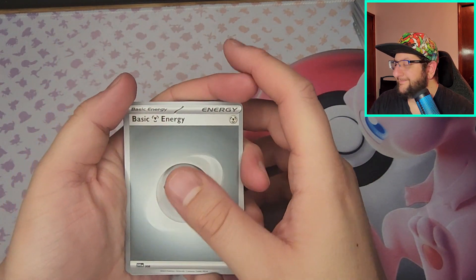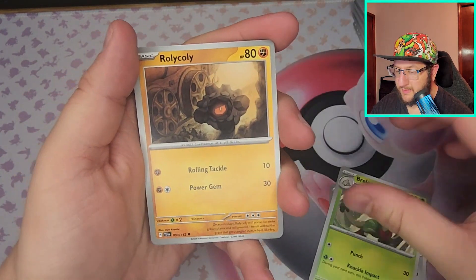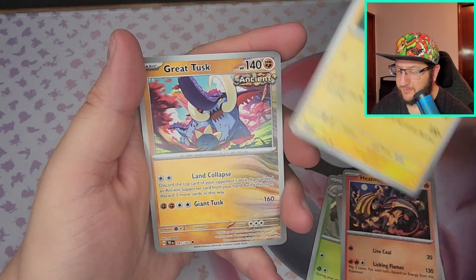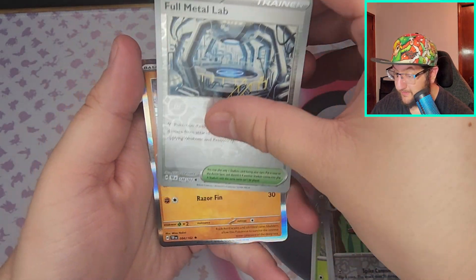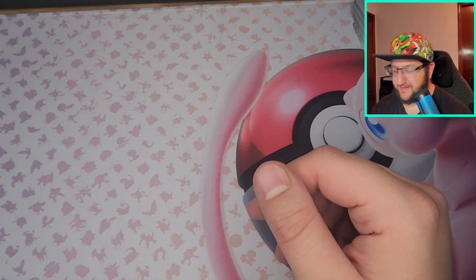Water — not Steel. Got Beldum, Breloom, Rolycoly, Heatmor, Vikavolt, Great Tusk, Salvatore, Fortress, Full Metal Lab — and cool Relicanth is back! Keeping that.